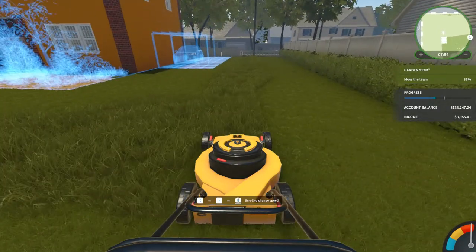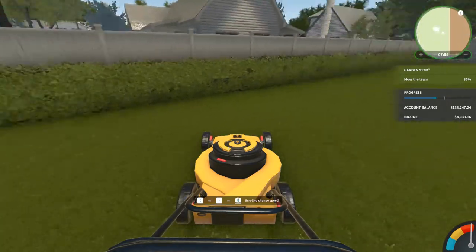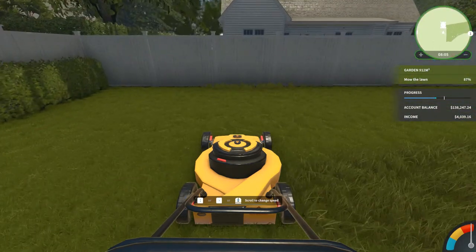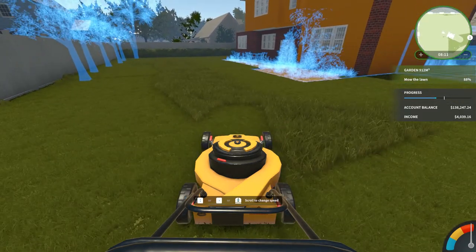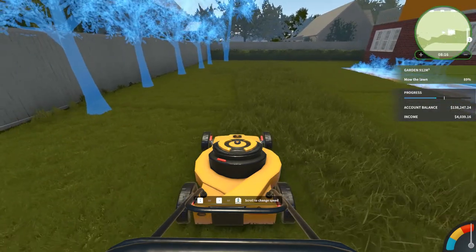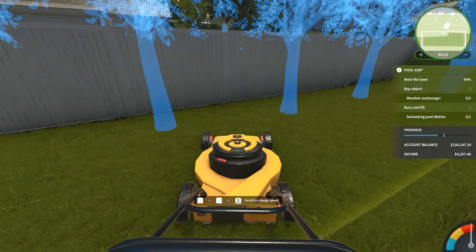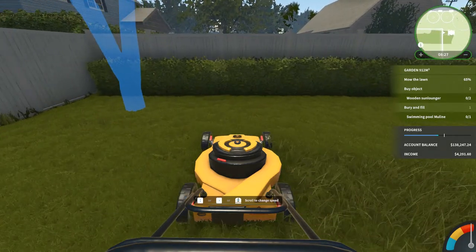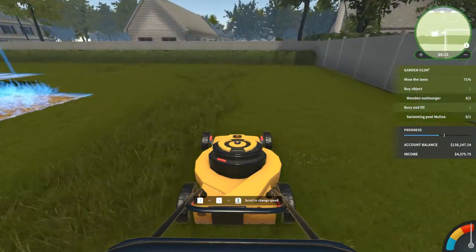I think when you get some more landscaping points you can actually improve the operation of the mower — if I recall correctly. But I may be wrong about that, so don't quote me on that as absolute truth. Why am I getting this little outline thingy? Is that where the pool goes? Might be. I think that's where they want the pool.